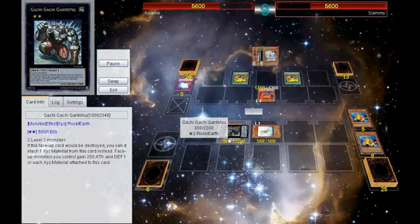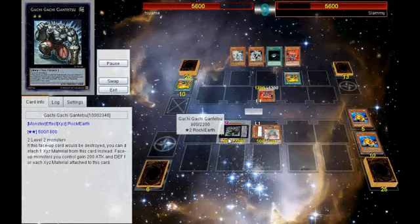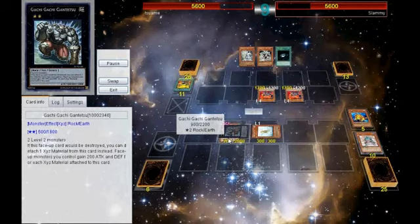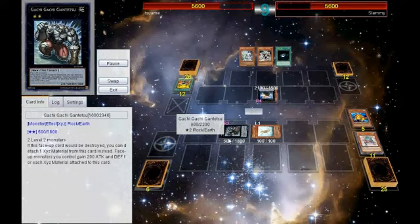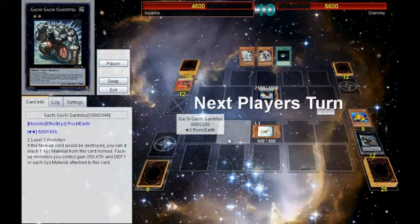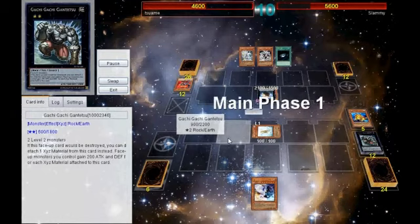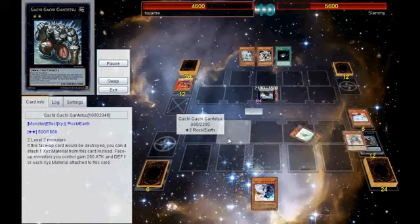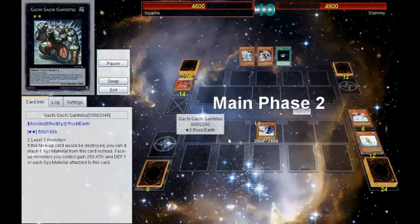He goes Tenki into another Bear, uses Bear's effect to drop all Gachi material, then uses the other Bear's effect to drop the Gachi material. He overlays into Black Ship of Corn, getting rid of Gachi — I take a thousand. He doesn't attack over Treeborn. I draw into Light and Darkness Dragon, which is another scary win condition of the deck alongside Dark Dust, because I can just sit on it forever, or at least make him expend resources — and it's also a Monster Reborn.